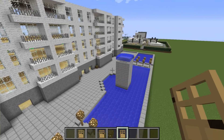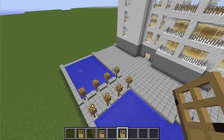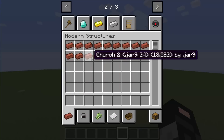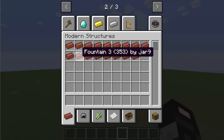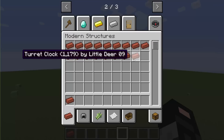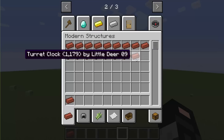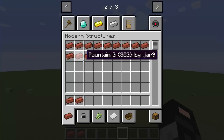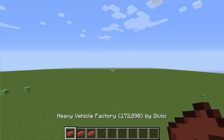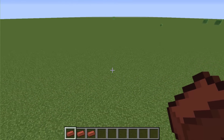Oh, is that a fountain? I would actually like to go swimming now thinking about it. So we've done that one. Modern structures — we have church, a fountain. Let's do a Heavy Vehicle Factory. And then the Tyrant Clock and Flying Island — those are the ones we missed. Let's do the Heavy Vehicle Factory.